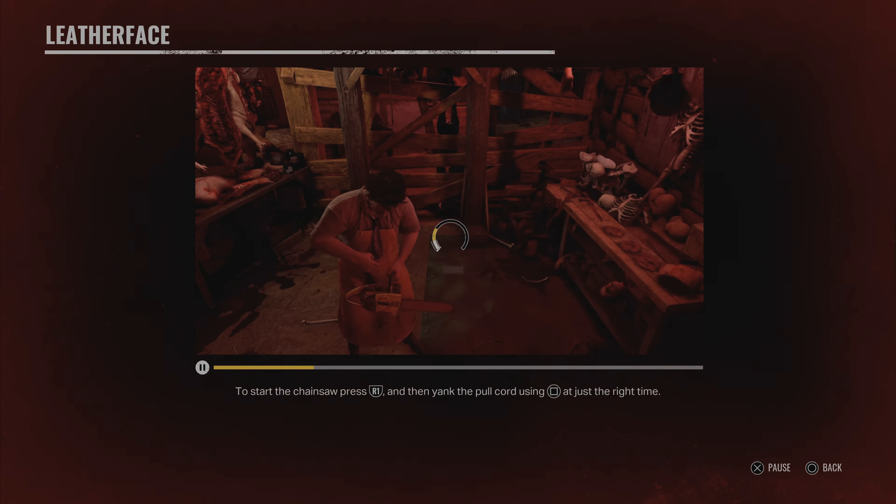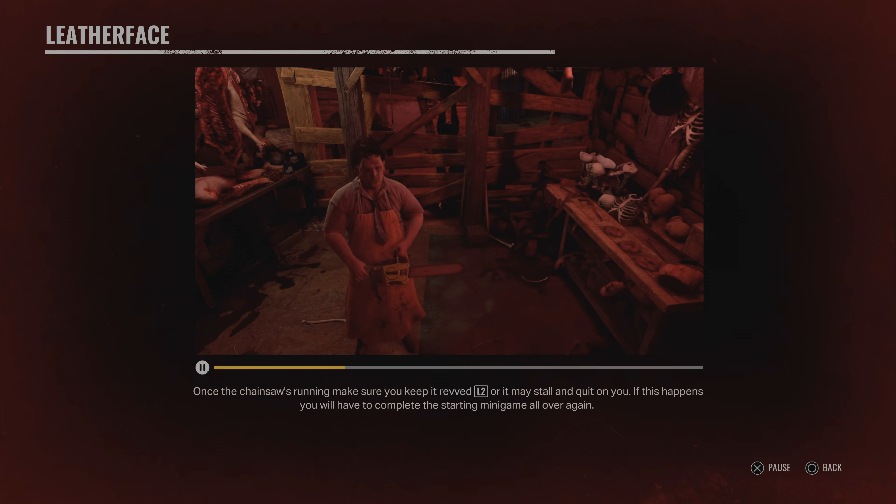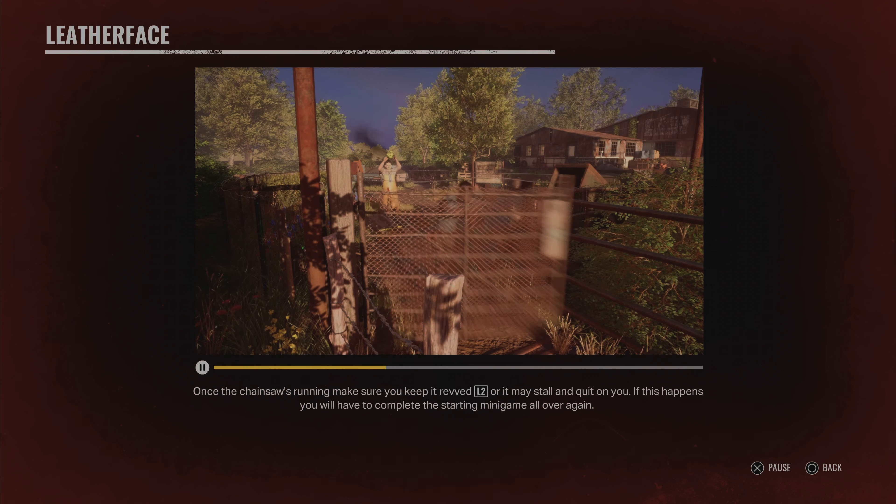To start the chainsaw, press R1 and then yank the pull cord using Square at just the right time. Once the chainsaw is running, make sure you keep it revved with L2 or it may stall and quit on you. If this happens, you will have to complete the starting minigame all over again.